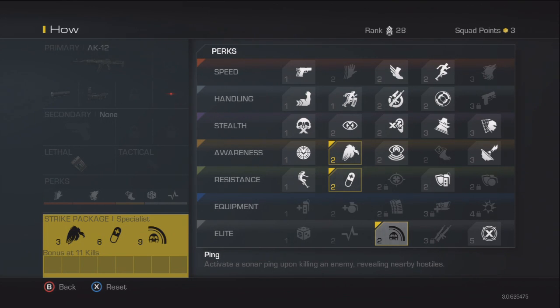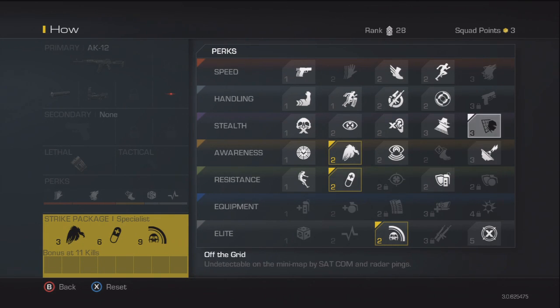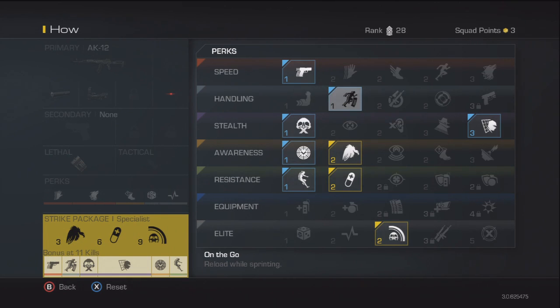At 11 kills you would get all the perks you want with Specialist. But you wouldn't get all the perks — ones that aren't unlocked, you won't get all of them. So you want to have the most perks you can possibly get. For Specialist I would have Off the Grid, stealth perks, Takedown, Ready Up, Resupply, Recon, and On the Go — basically 6 perks that you get with Specialist.